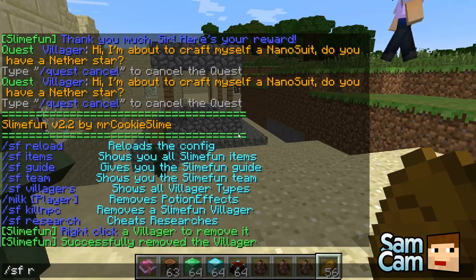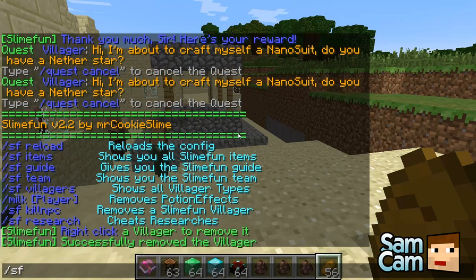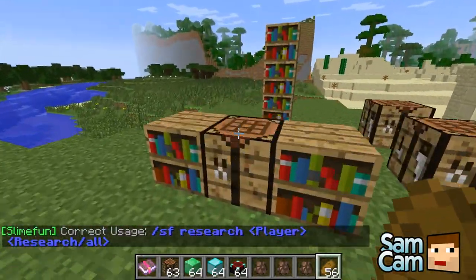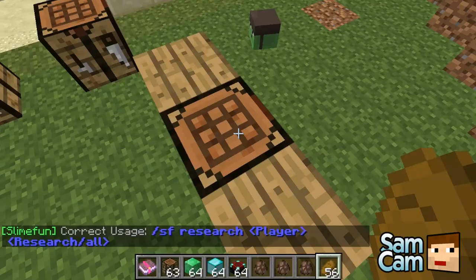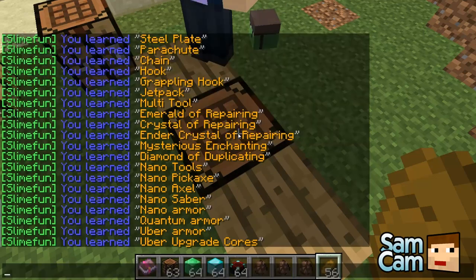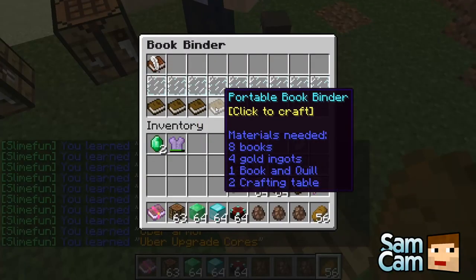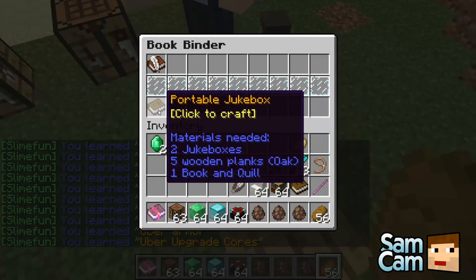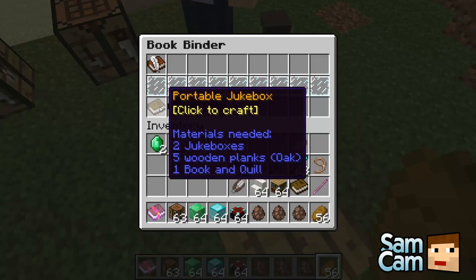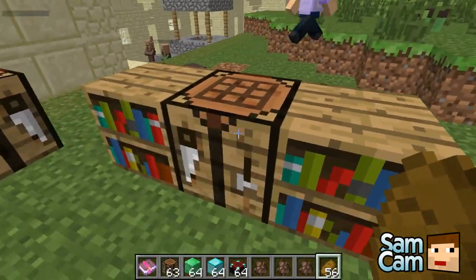You have SF Reload to reload config. SF items is how you cheat. SF Guide gives you the book. SF Research — this is what we did before with the research table and bookbinder. We can do SF Research for a player. Research all will just teach you everything there is to do. There's so much to this plugin — you could be here for ages just going through all of it.